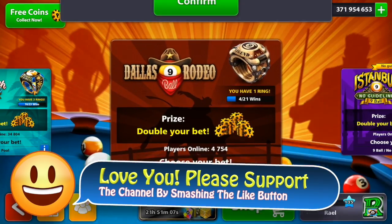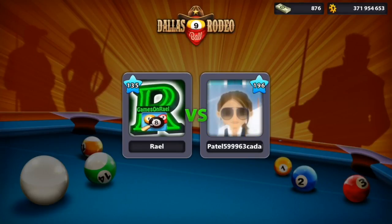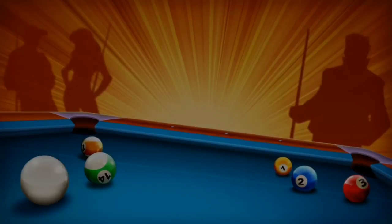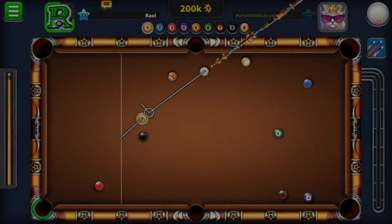Moving forward, I wanted to play on 10 million and I got only a 196 level opponent with only 200k on the table. But we got a trick shot on this game. I'm getting better at 8 ball pool — I'm not hiding it — and sooner or later we will be there as a very good player.